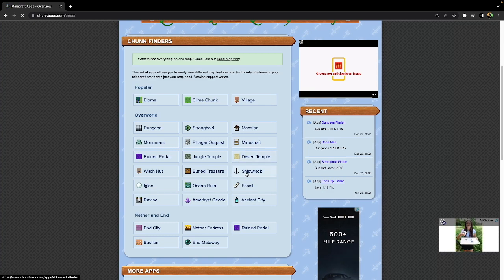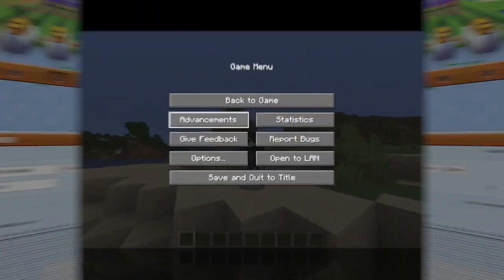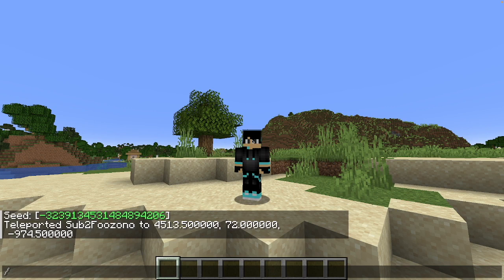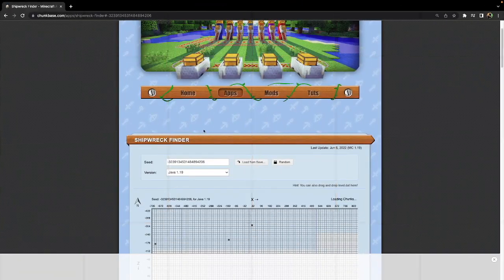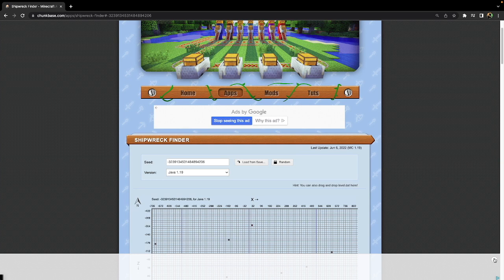I'm going to look for a shipwreck. Now go back to Minecraft, go into the game, and type /seed. Or if you're in survival and in a multiplayer world, just ask your host for the seed. As you can see, my seed is this — it's too long to remember, so you can just copy it to clipboard. Once you've copied it, go back to Chunk Base and put your seed in right here.